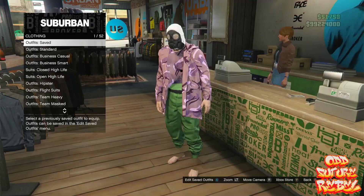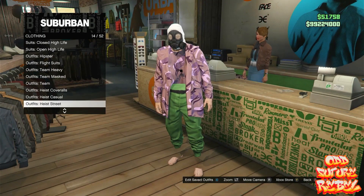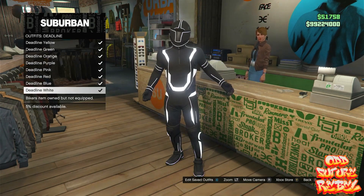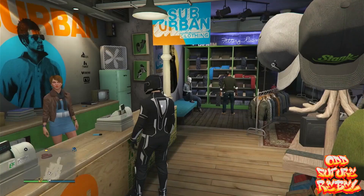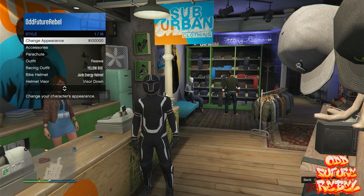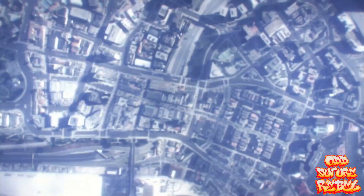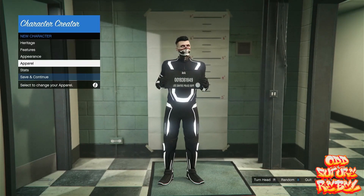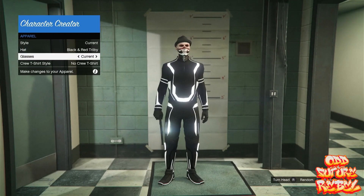Now I'll show you how to get any color Tron pants. This works for both male and female characters on old and new gen. Go to any clothing store on the map, go to the front counter, and go to the section called Deadline Outfits. Purchase any Deadline outfit you like — it doesn't really matter which one. Back out from the front counter, open your Interaction Menu, go to Style, and click the first option to Change Appearance.